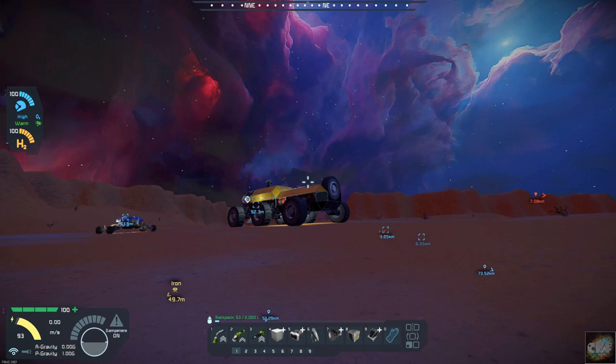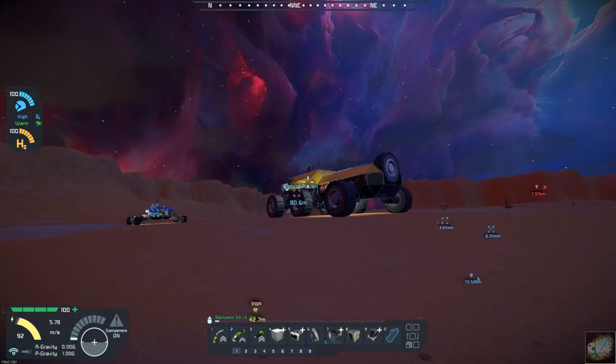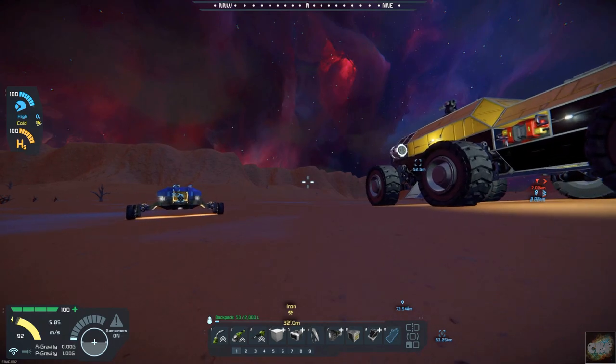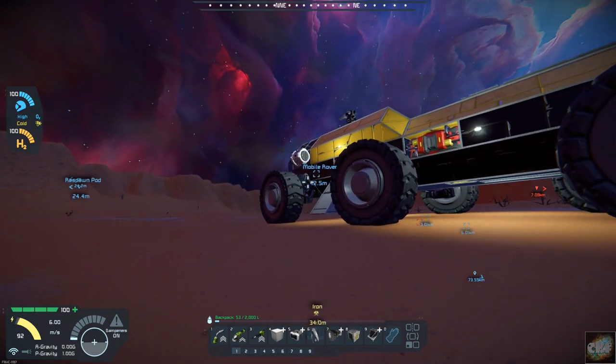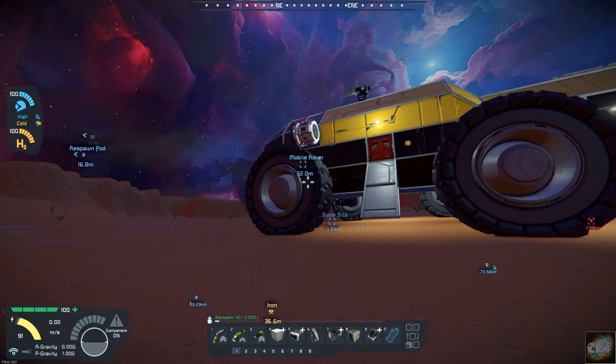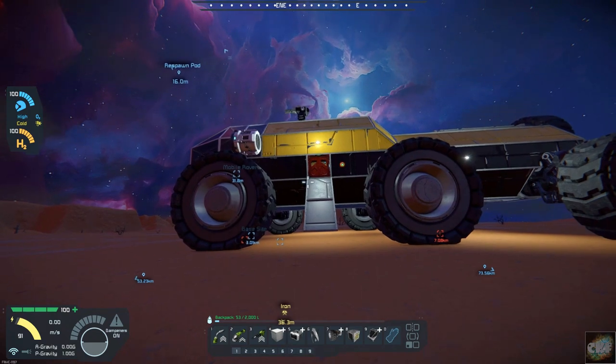Hello, all you space engineers out there, Commander Kingfish here, and it is day three here on Planet 26. We have gotten over here, managed to get to the Mobile Rover, which is our kind of mobile factory. It has an assembler, a refinery, and pretty much we are pretty self-sufficient with this machine that was left for us.